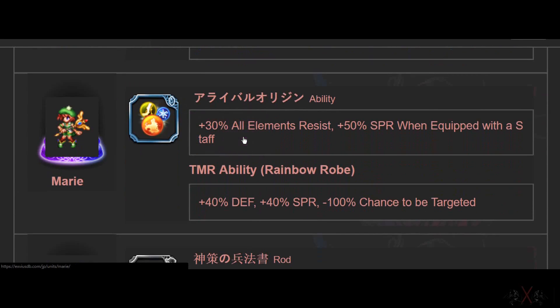Next is Marine — Marine has 30% all elemental resistance and 50 Spirit when equipped with staff. This is OP — 30% elemental and some spirit is very nice.